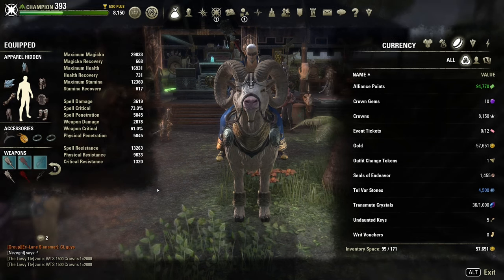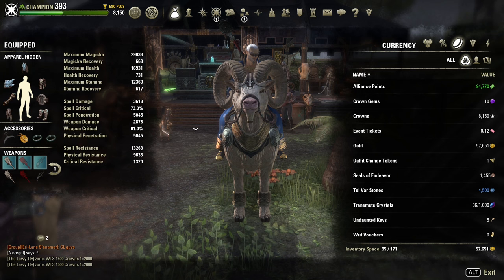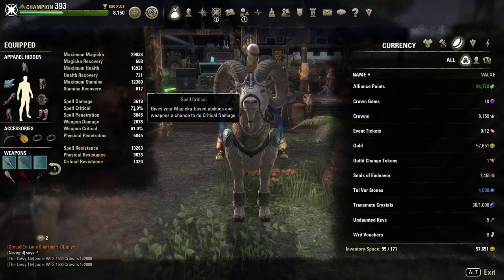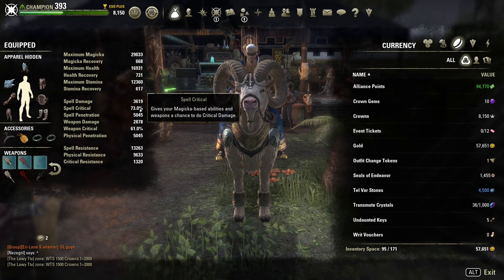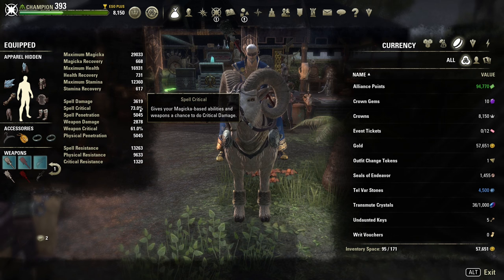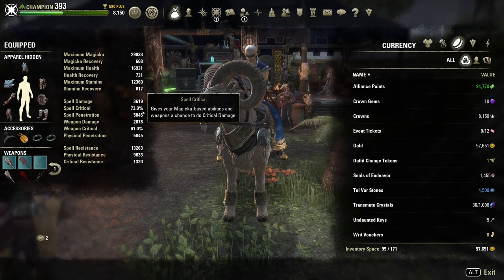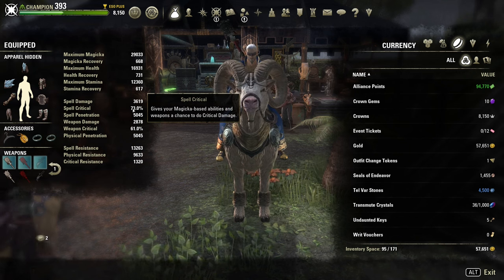Hey everyone, it's Angry Turtle, and in this video I want to show you how to get an amazing set to get your spell criticals really high. This spell critical includes my mundus stone and passives from some of my skills, but mostly it is from the sets. My sets are not yet maxed out.